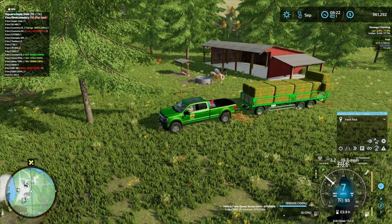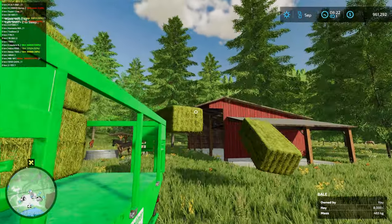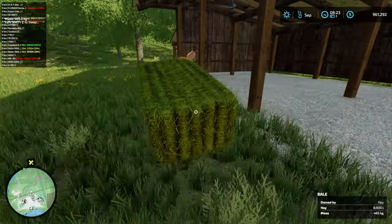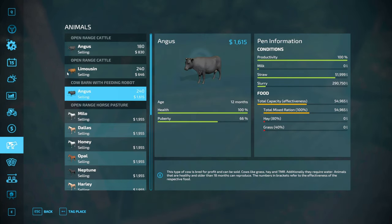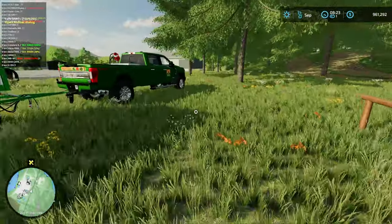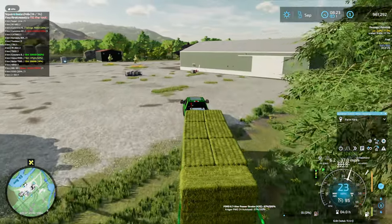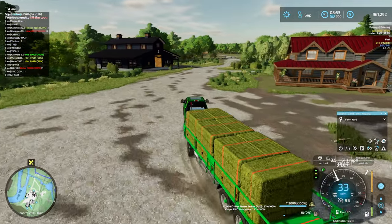I don't have any extra bales over here. I'll just grab both these bales off the back. For the horses I'll probably only put one in. Let's go check the horses - yeah, not quite full, that should be good enough for now. Let's head over to our other cow pastures. I'll speed up time a little bit - let's go to 360. I'll roll the straps back on this trailer before something bad happens.